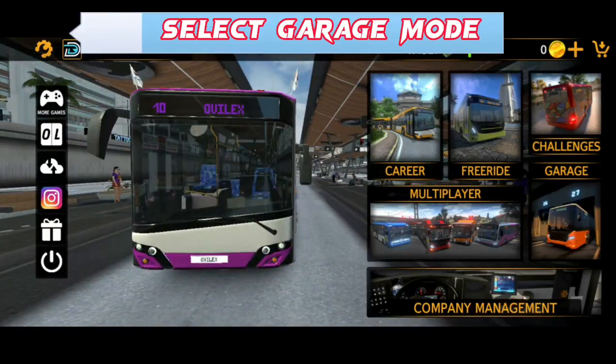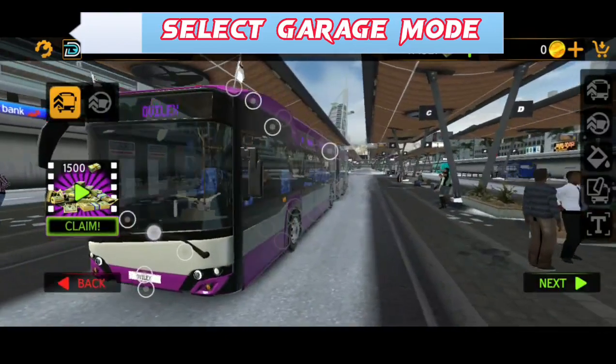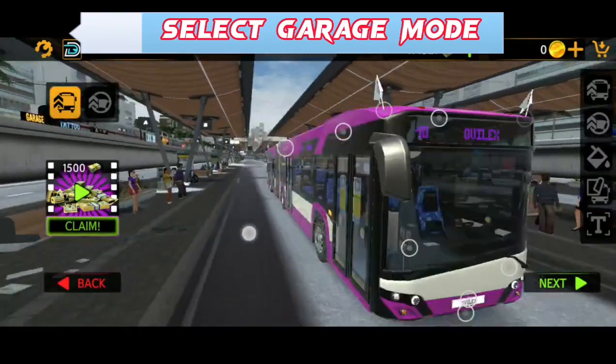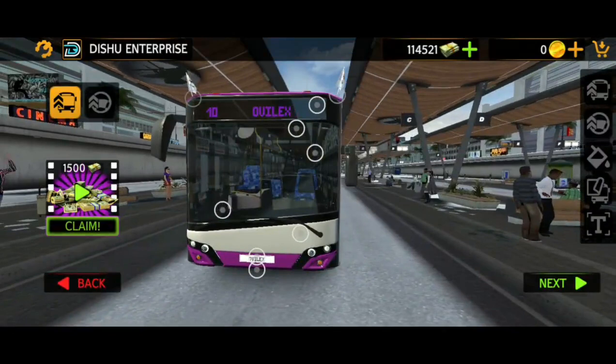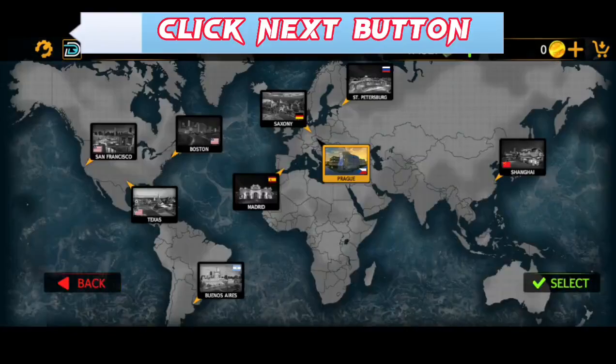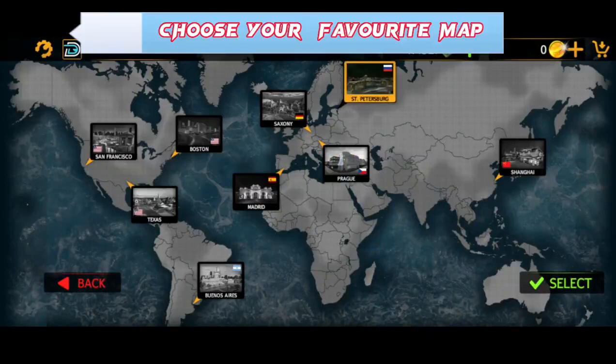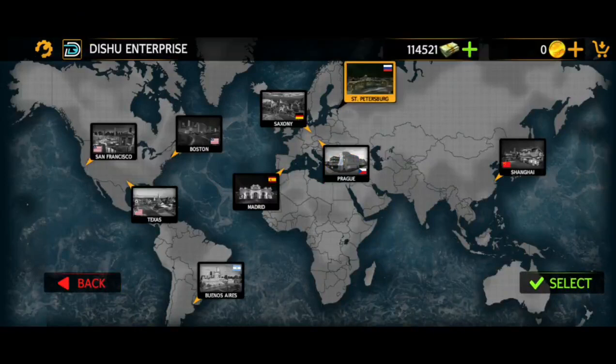Now let's go to the Garage. We can modify and customize it. If you want to change to the next step, you can choose the next step.